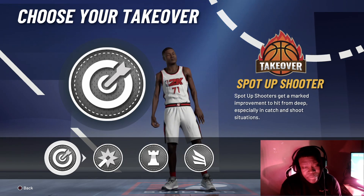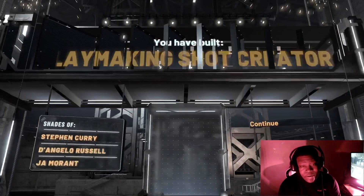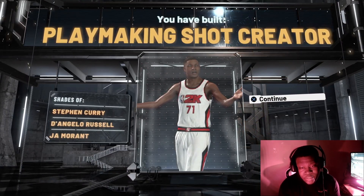For the takeover, that's completely up to y'all. But for me, I went with the shot crater takeover — not the spot up, the shot crater. And boom, this is exactly how I make the playmaker shot crater.